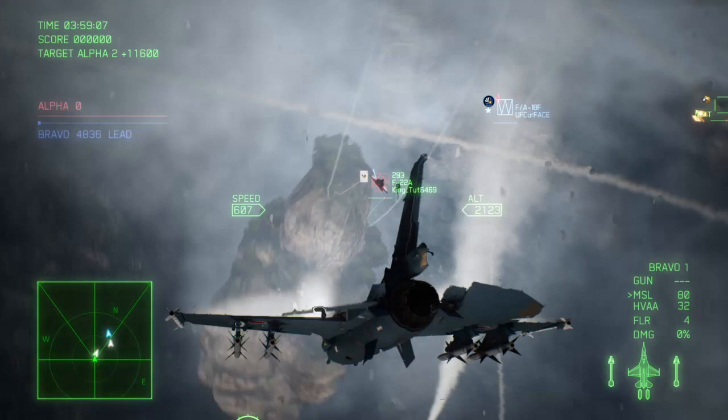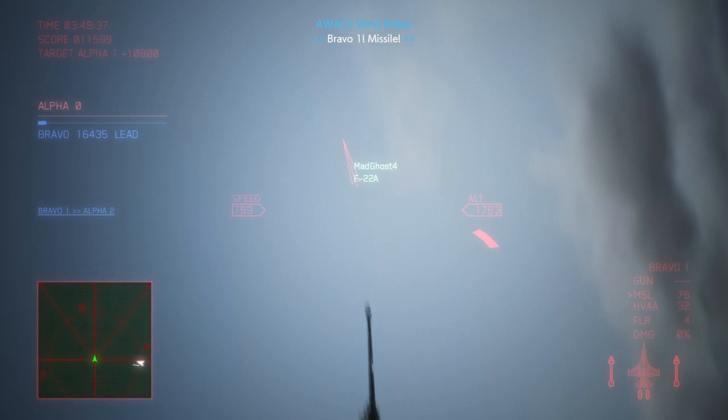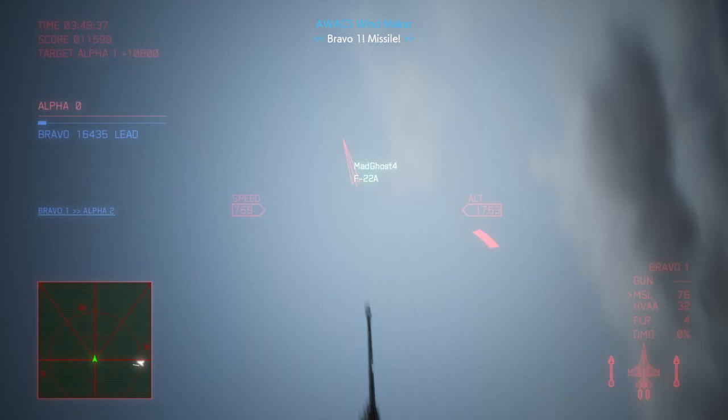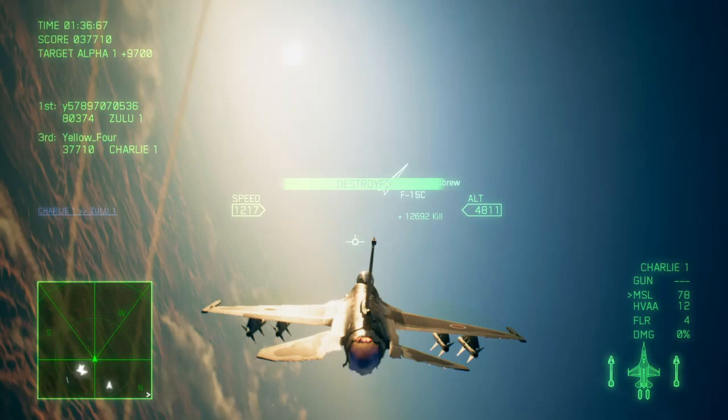Since your HVAA has a relatively limited engagement envelope, it is critical that you become an expert on the usage of standard missiles if you wish to succeed in the F-2A. With maximized homing power and decent damage potential, they can be used in a tailing position or in close range head-on fights. The F-2A is decent at the medium to low speeds where most dogfights take place, which makes it an excellent platform to deploy your missiles from.